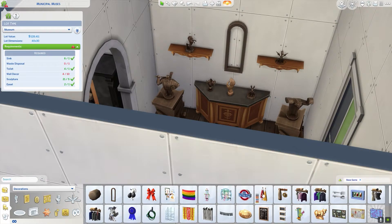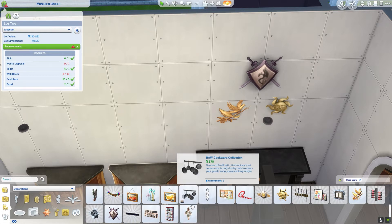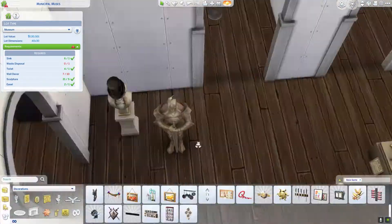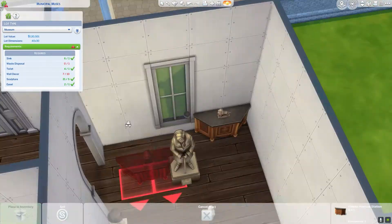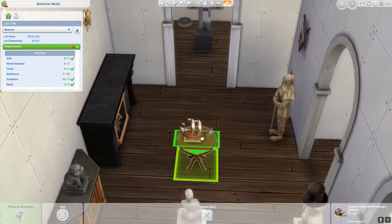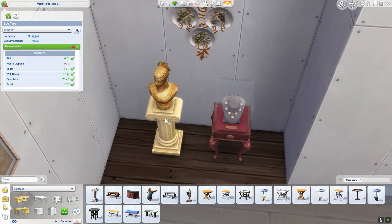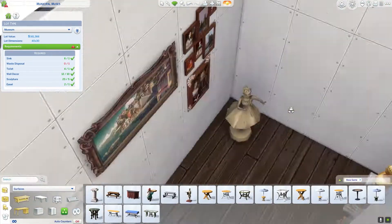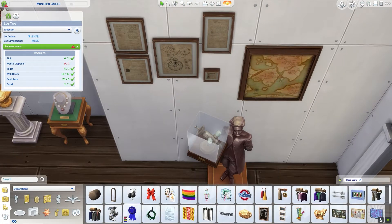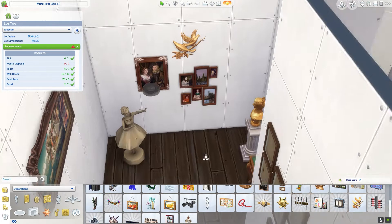I'm curious to see what I'll end up doing for the Oasis Springs museum, but that's neither here nor there — we still have more houses to get through. The proudest thing from this build specifically is how well it looks being all base game. It blows my mind that I can make something look so good just using base game. You look at the outside of this house and you wouldn't think it, but with a little time and research into how you want things to work, it looks so good.